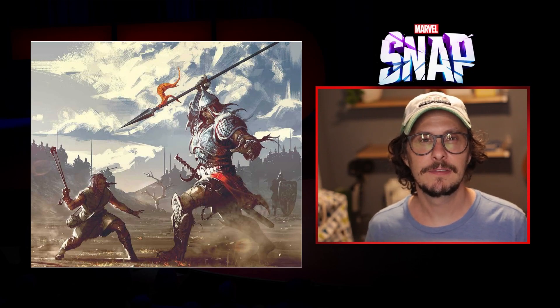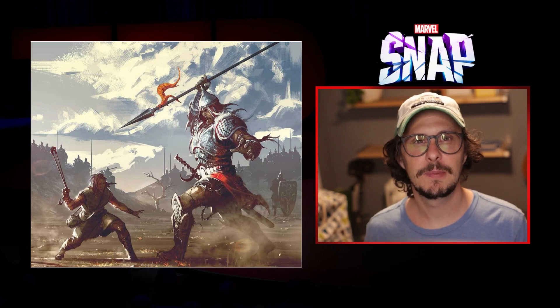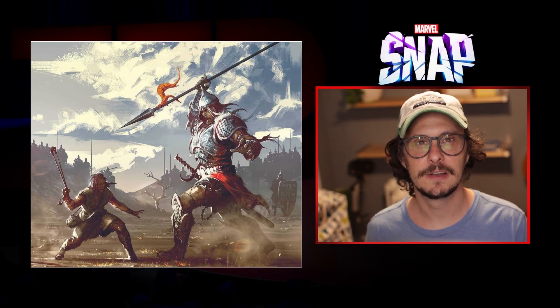So how do we overcome this David versus Goliath meta? I think it's just being smart about the cards we buy from the token shop. Once we start pulling in some of these more powerful cards, we get more direction on where we should be building our decks.